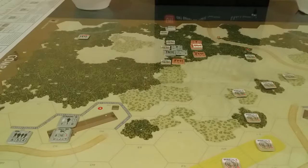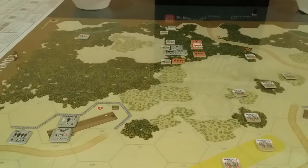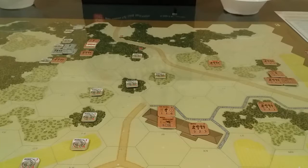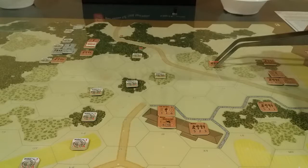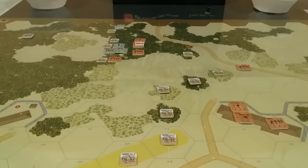Advance action is done. Russians have command confusion and a move left. Going to move this unit one hex to get rid of the card. Russians draw three new cards and we hand back to the Germans.